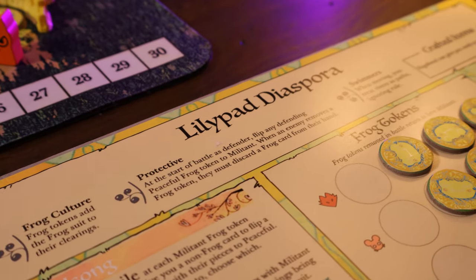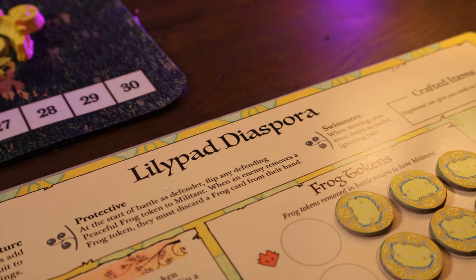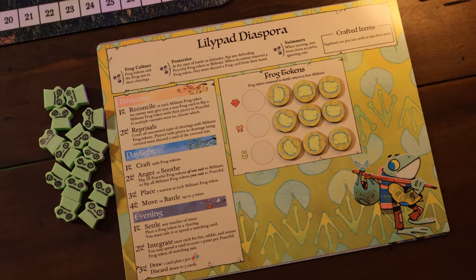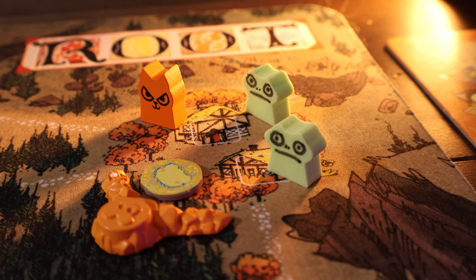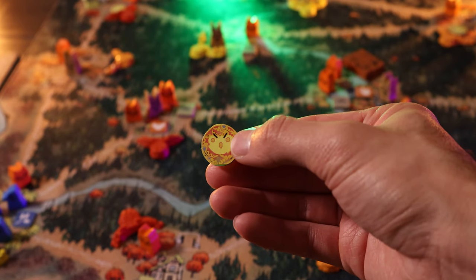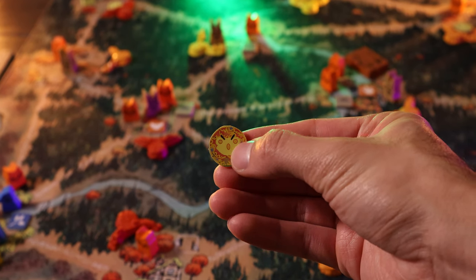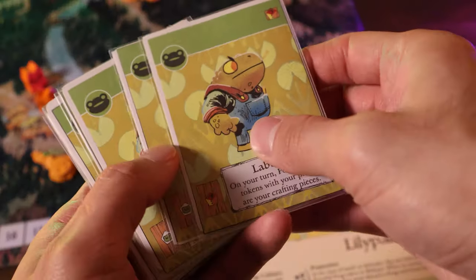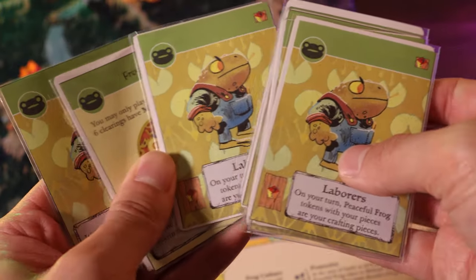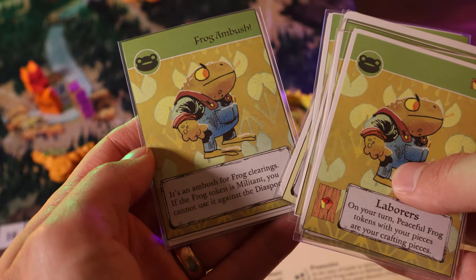So we are going to start off by talking about the Lillipad Diaspora. The Lillipad Diaspora is a faction made up of frogs and toads, and they once belonged to the woodland. They are trying now to reintegrate back to the woodland that they once called home. The game shows this through a couple of different components: they have frog tokens, which have two states — peaceful and militant — and they also have a deck of frog cards which can be given to other players to use.